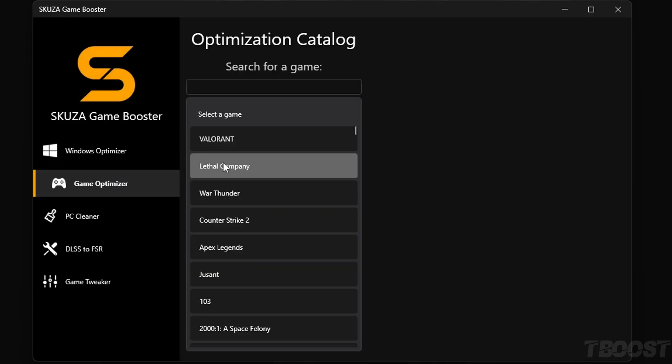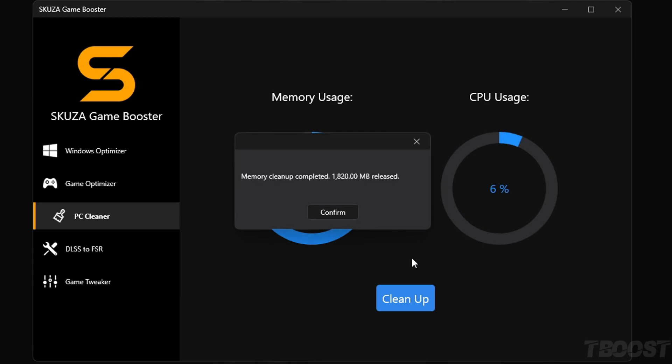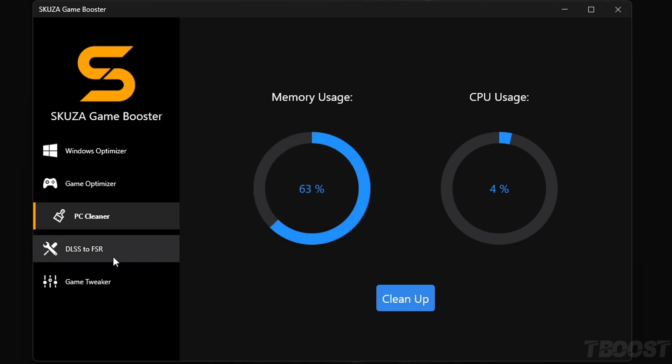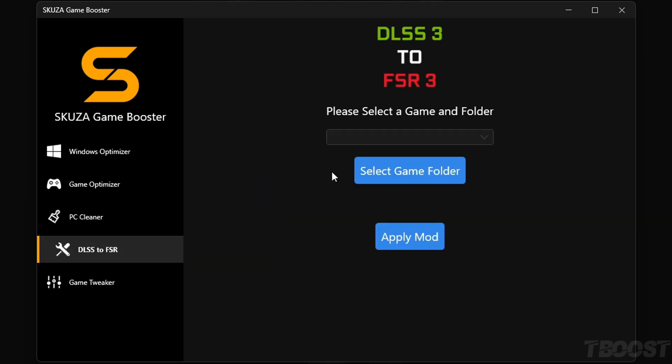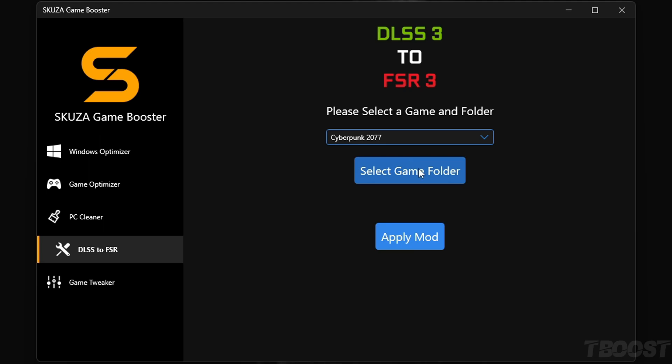Let's not forget the Memory Cleaner — it's like a reset button for your system RAM. It will free up your RAM with one click. The DLSS 3 to FSR 3 tool doubles your FPS by converting DLSS 3 games to FSR 3, making it compatible with more GPUs. This will make a big difference in how you play your favorite games.